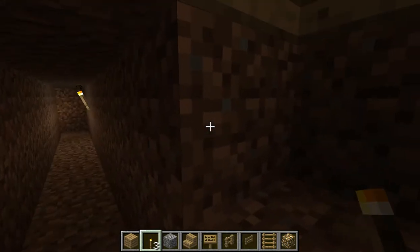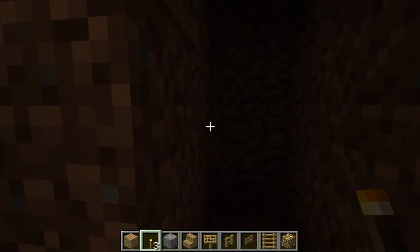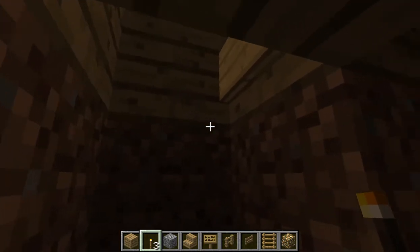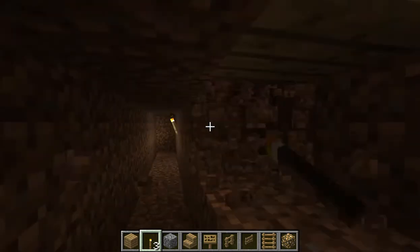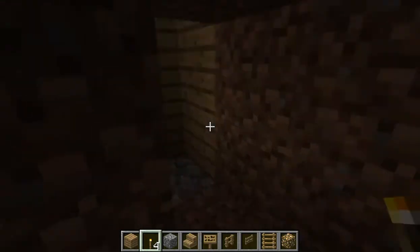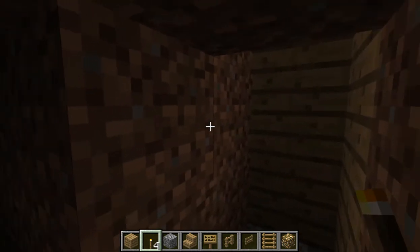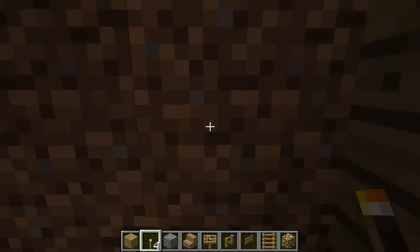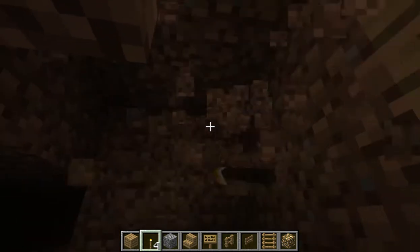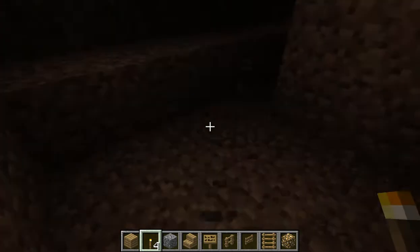We were off by one block — I actually meant to go four, not three. Oh well, it won't matter. Now what you want to do is make out the room: go three out and two more blocks out that way, like that. Now we just gotta clear out the room.